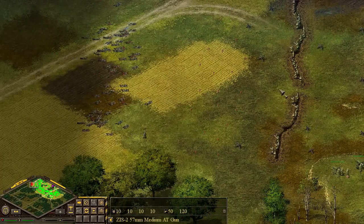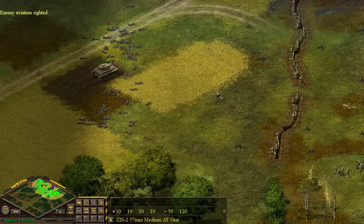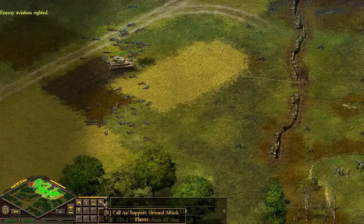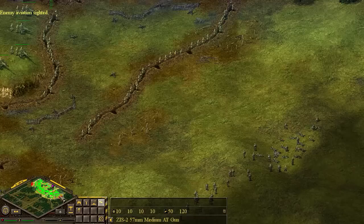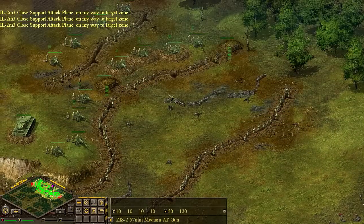The battle begins, and just like in Company of Heroes, the music kicks on just as the battle begins and enemy aviation is sighted. We're going to call out our own air support, ground attack planes. Actually, I think we can beat them there, but let's call them out over here on this side. There's bound to be tanks at some point.